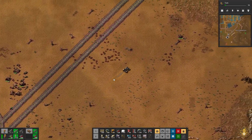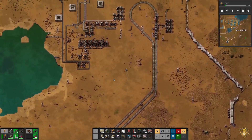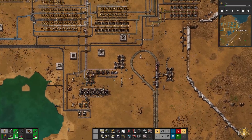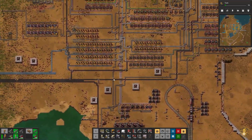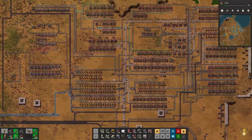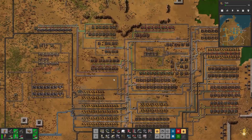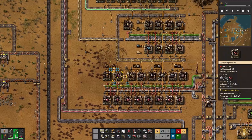Let's go get some supplies because I need some power poles and I need some yellow inserters. Let's get those yellow inserters out of the way.